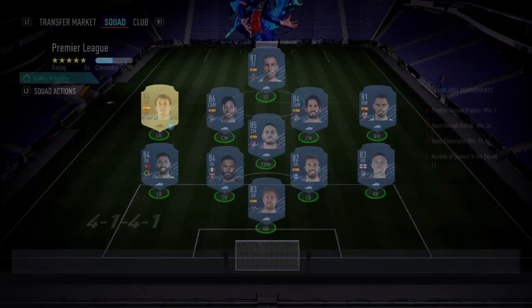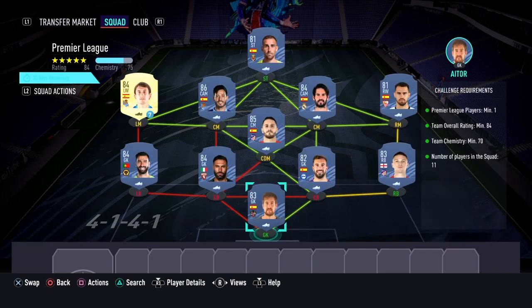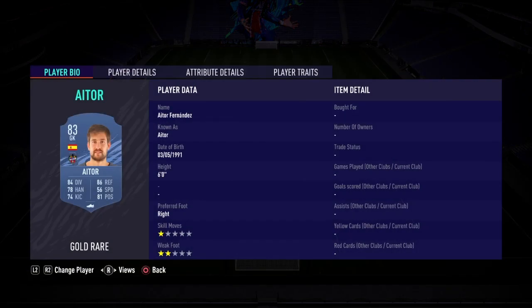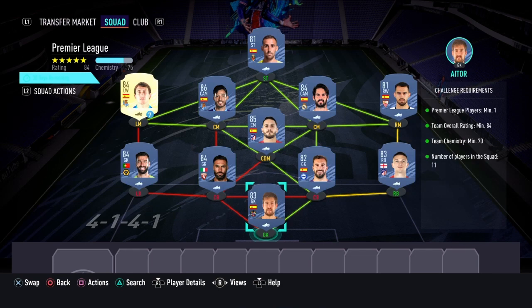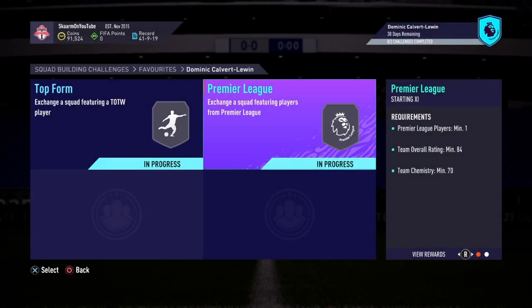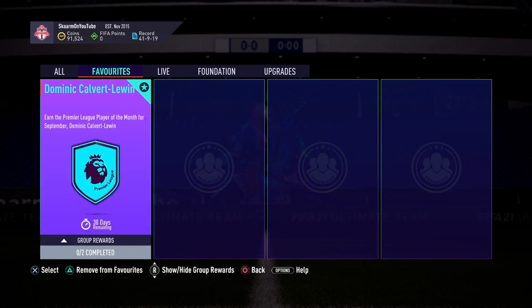Moving on to the Premier League section — this is going to cost you 32,000 coins to complete, no loyalty required. As you can see, even though the left winger does have loyalty it does not affect this SBC whatsoever. And that is the SBC completed! That's also going to be the end of this video, so please make sure to like, comment, and subscribe — I will see you next time, peace!